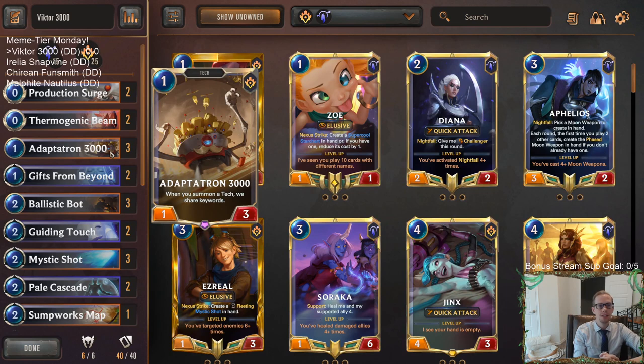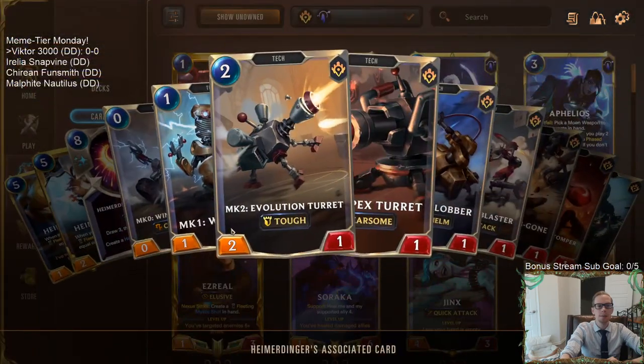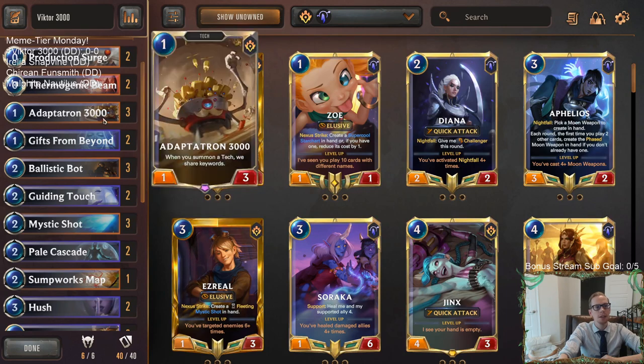Adaptatron 3000 — this tech card, one mana 1/3: when you summon a tech, we share keywords. So we're going to have that with some different tech cards, including Production Surge to put random turrets into play. Heimerdinger makes turrets — when a turret with Tough is played, the Adaptatron gets Tough too. Then if we play a Fearsome turret, the Adaptatron gets Fearsome, and now it gives both Tough and Fearsome to all other turrets as well. That's really cool.